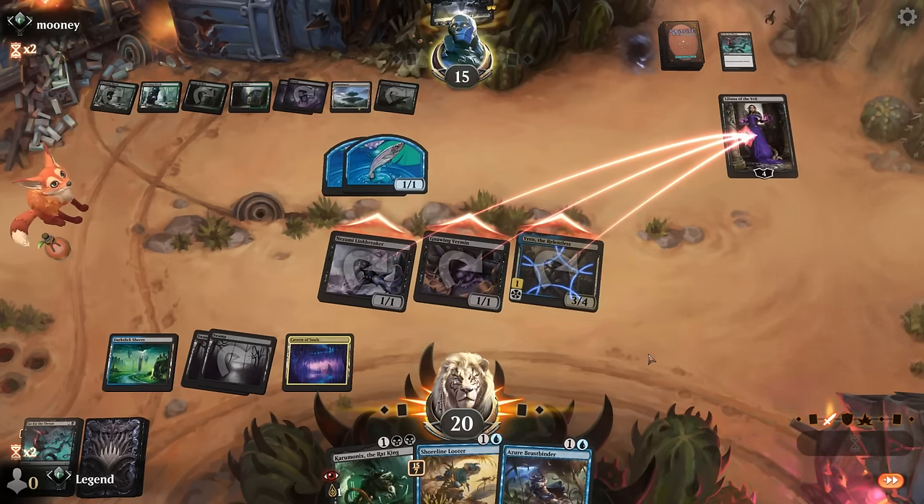Happy to trade away Caramonix. Opponent just with a Swiftspear — no amazing attacks available. If they find another Monstrous Rage it could hurt, but that's why we were happy baiting it out earlier. This turn we can play Looter and Marsh Stalker. Do we want to get in with Beast Binder? Opponent doesn't really have an amazing block and we can maybe remove Manifold Mouse's ability as well — yeah, we can get in with Beast Binder.